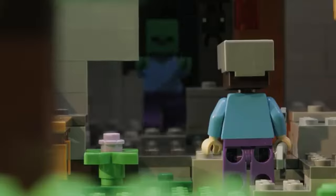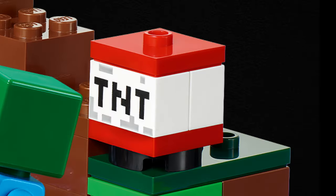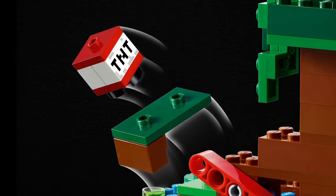The hostile mob in The Swamp Adventure is a zombie, and the fourth mob is a baby slime. Features include a crafting table, a TNT block, a lily pad, a slime ball, a blue orchid, and a swamp oak tree. The play feature again takes the form of a few blocks exploding thanks to the TNT.